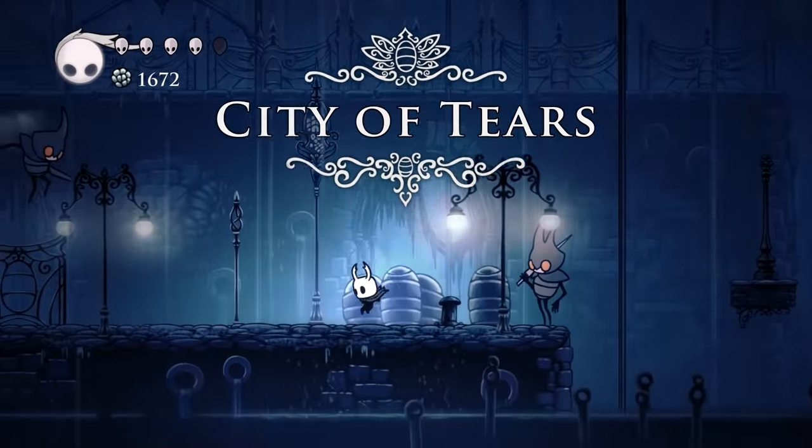There is an early concept sketch of something in Deepnest known as the Deepnest Cocoon. We do see giant cocoon-like structures where the Beast Den is, but they don't look like this sketch, so maybe this is some concept that got cut from the final game. I'm not sure what the significance of 249 means. I think it's supposed to be the number of buzz saws in White Palace. I counted it once and got a total of 247 though.